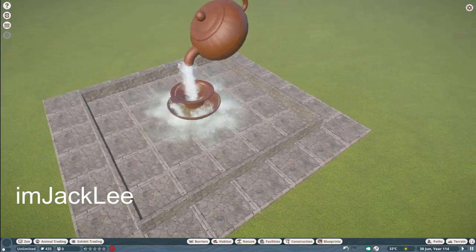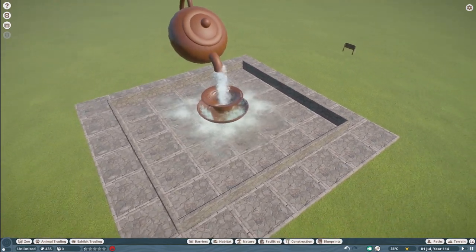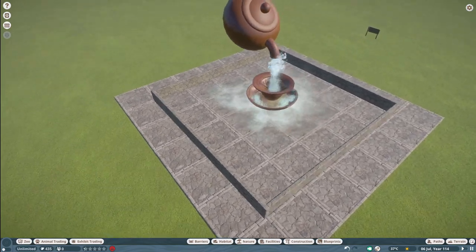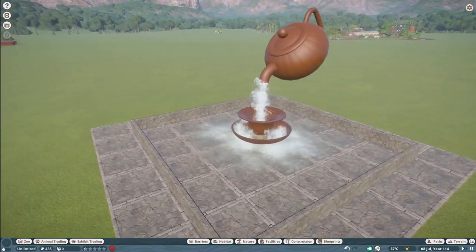Our next piece was made by I'm Jack Lee. They call this the Teapot Structure, and you bring this into your zoo for right around $6,000. What a very clever idea — thank you so much, I'm Jack Lee.